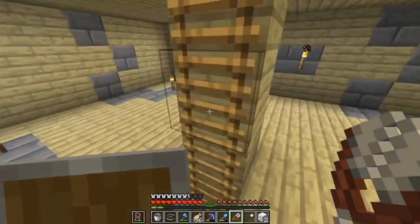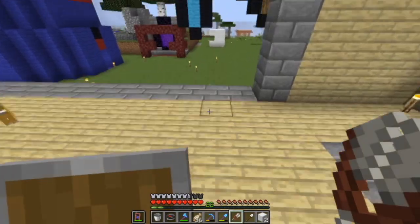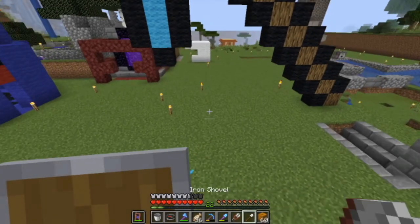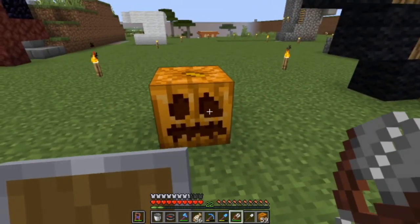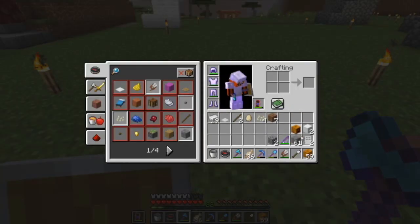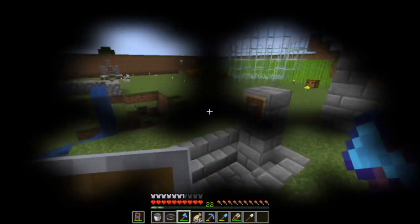In order to get a pumpkin head — I'm not sure what they actually call it — you need some shears. So we take the shears and hit it. They call it a carved pumpkin, and you can also put it on your head, but then it limits your vision so you can't see.